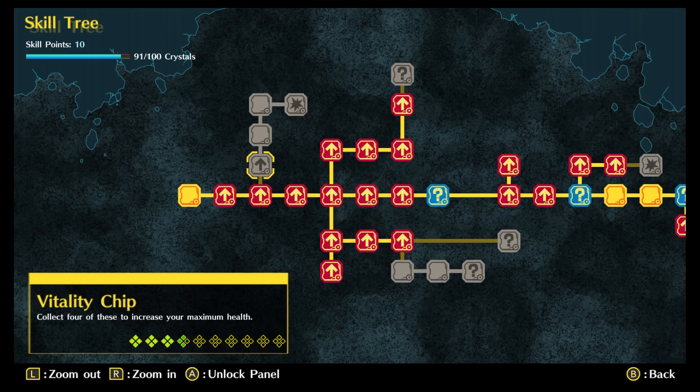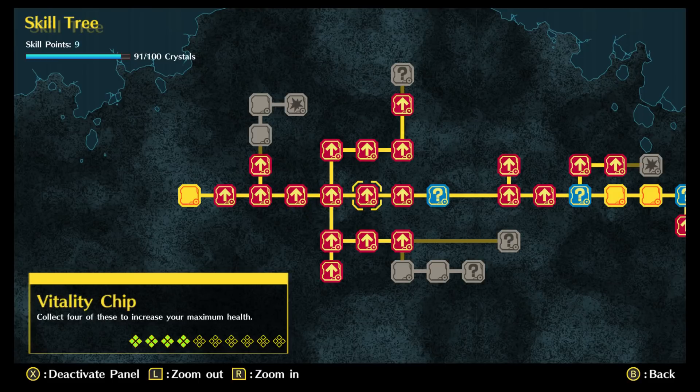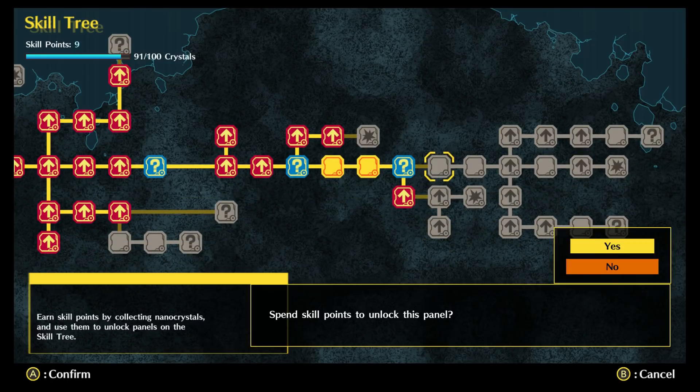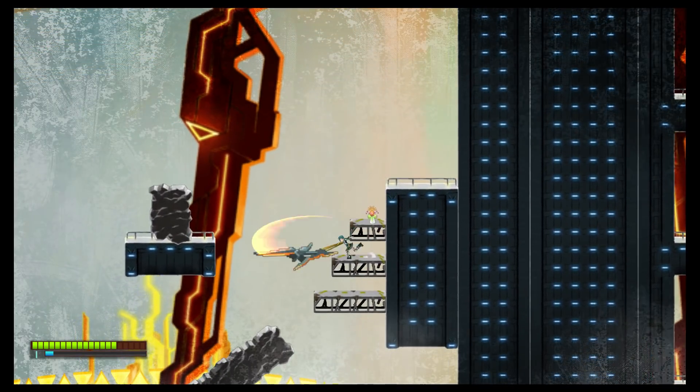There's also a light RPG mechanic at play as well, in the form of a skill tree through which Rekha can increase her life meter, speed up her automatic healing, and improve her abilities. By eliminating enemies and breaking up certain rocks, you can collect energy that can be spent unlocking segments of the skill tree. The boss encounters can be challenging, so it's helpful to improve your health and healing as much as possible.